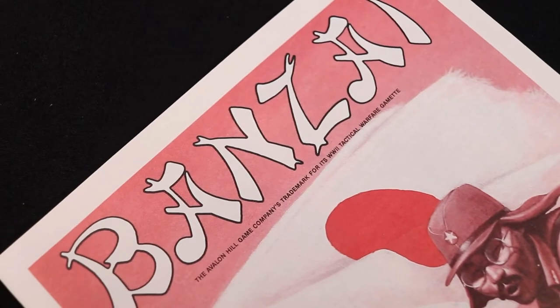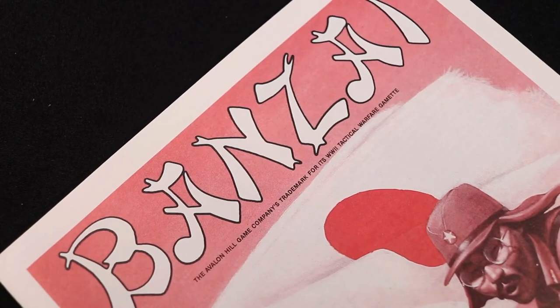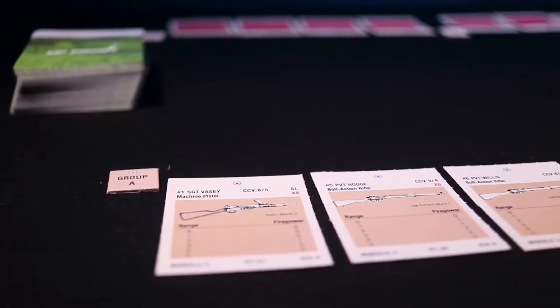What follows are the solitaire rules as shown in the Banzai Rulebook, Section 49. All actions performed during a player turn must be pre-designated before they are resolved. The result is that all actions are considered to happen simultaneously, so you do not know the result of one action before the rest.